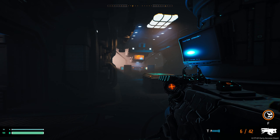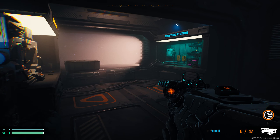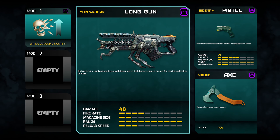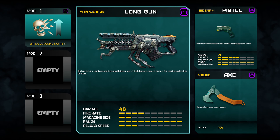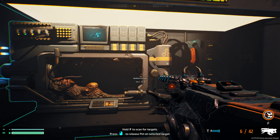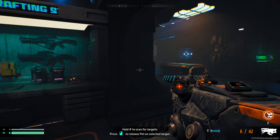All right, here we have our hub - our ship is down there. What you didn't see back when I did a video was the weapon station. If you go here you have weapons to choose, and you can also choose mods for them. I chose something called critical damage increase, so we do a little bit more damage. I have it on the pistol, the axe, and the long gun - I also tried the shotgun recently.